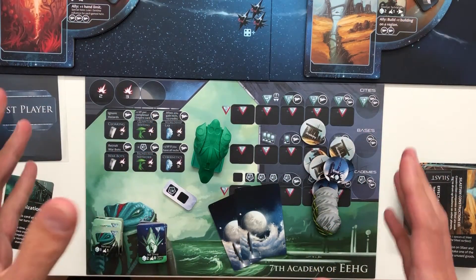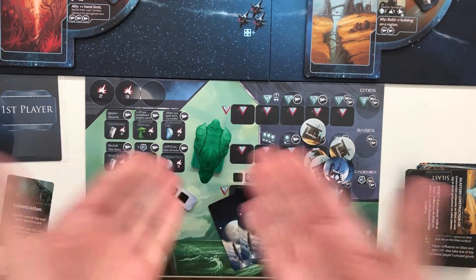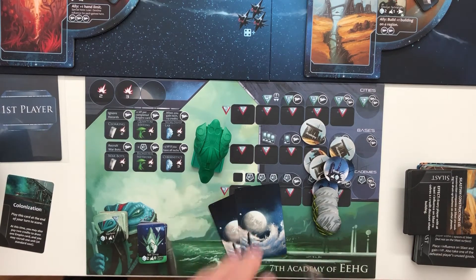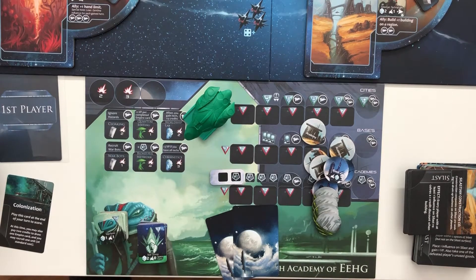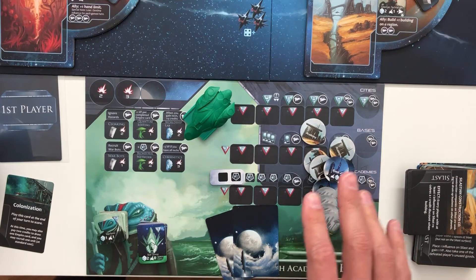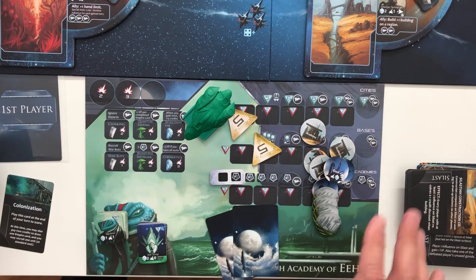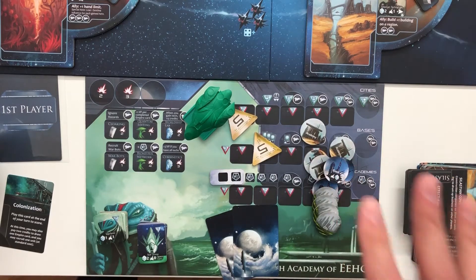Steps seven and eight are all about preparing your own player board — same as you always do. I've picked green. Step nine is the same as the rule book; you're playing a two-player game, so you'll get the extra little thing for your command points. Step ten is about your starting income. In this particular solo mode, you will get ten credits instead of seven. Also worth noting from the first few steps: in a two-player game you'd put some credits on the action spaces at the top — you will not be doing that in the solo mode.